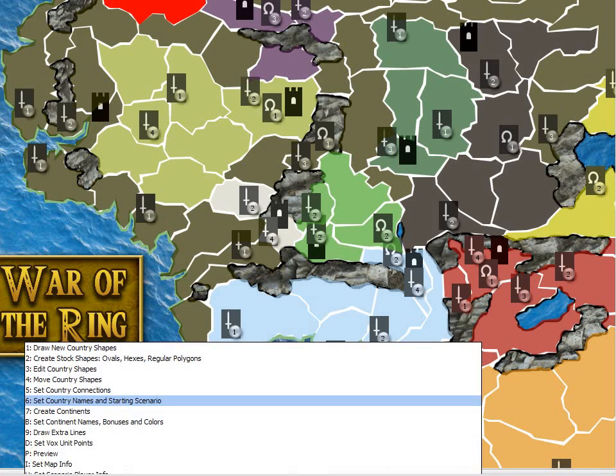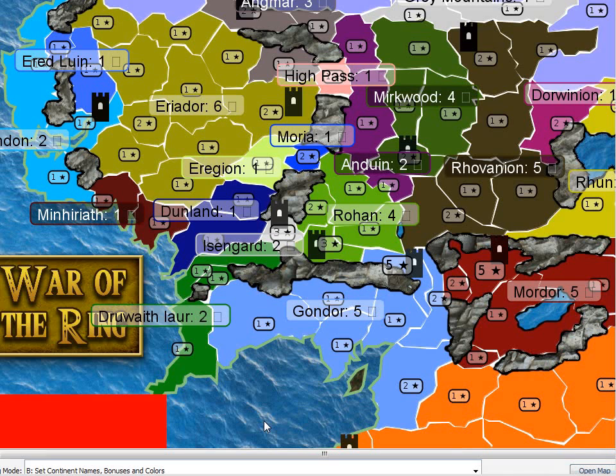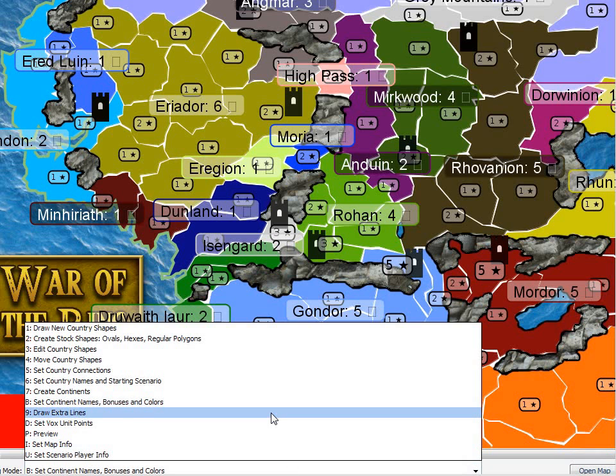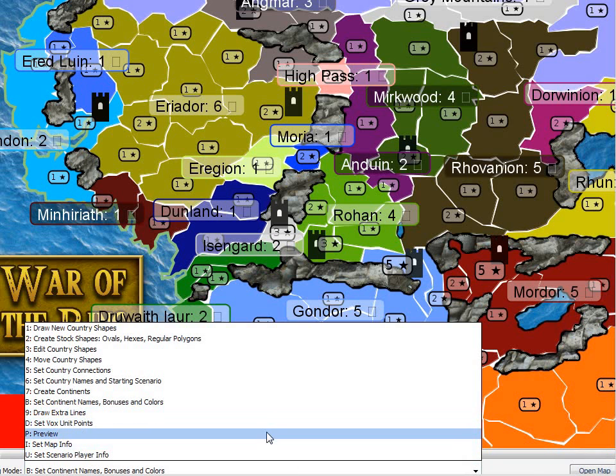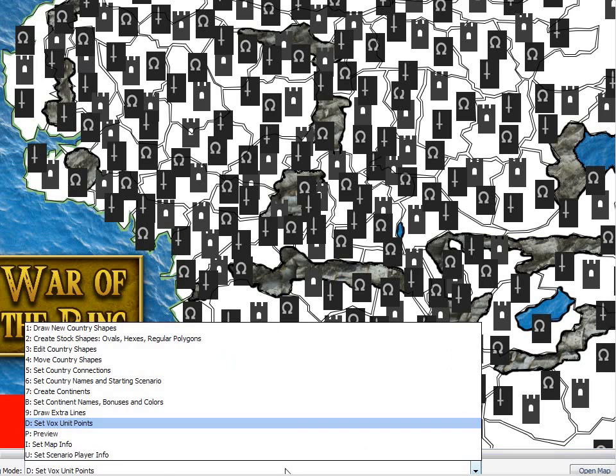But the map is big enough. Here are the continents — I added a bunch of neutral continents that are not controlled by anyone. There are 10 different players. Let's look at the Vox unit points — it's just a mess.